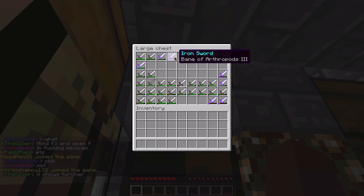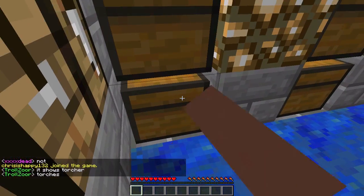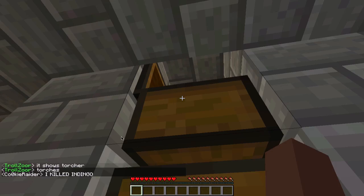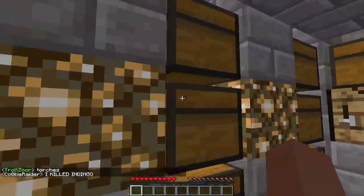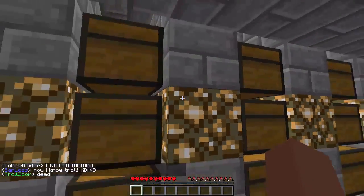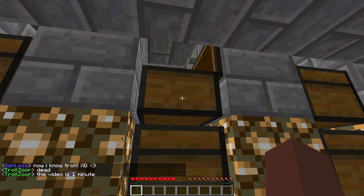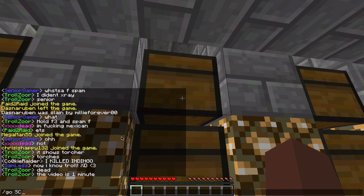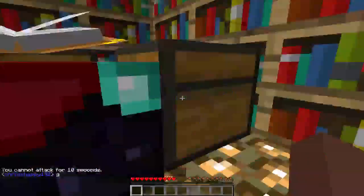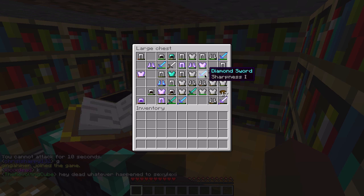So in here we got iron swords. Let me just find it — oh, I forgot we're banking armor and swords in another vault, so I'm gonna go there. As you guys know, this is the enchanting room, and we've been PvPing a lot.